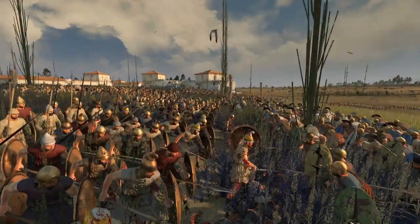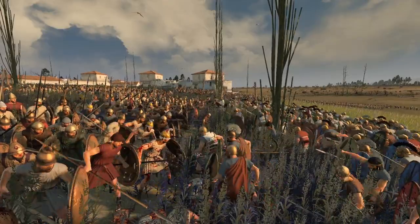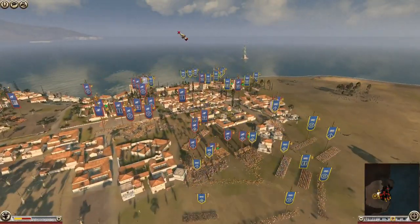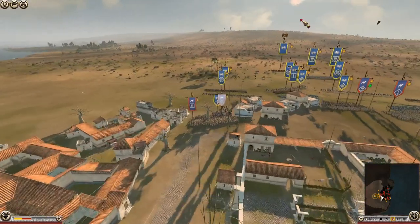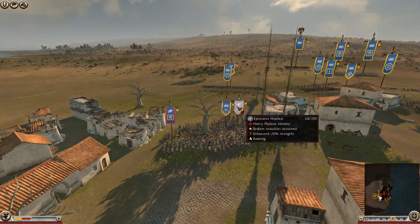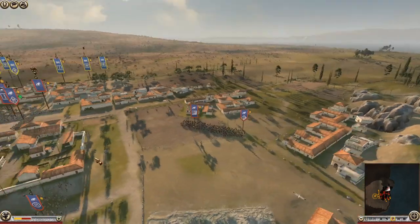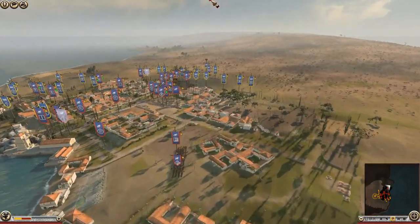Rhodes is finally breaking here, but there's another line of hoplites ready and waiting — a more heavy one. Like, you broke through the heavy phalanx, now you've got to break through the very heavy phalanx. And then they've got all the cavalry here waiting, just biding their time, looking for something to go for — probably the general.